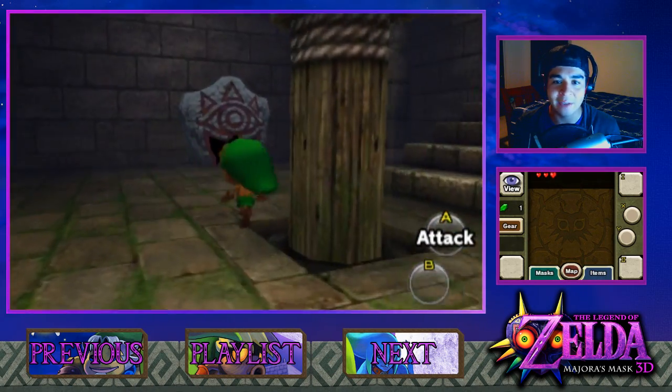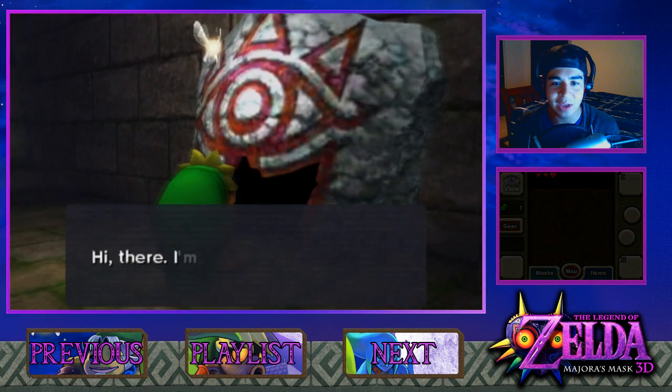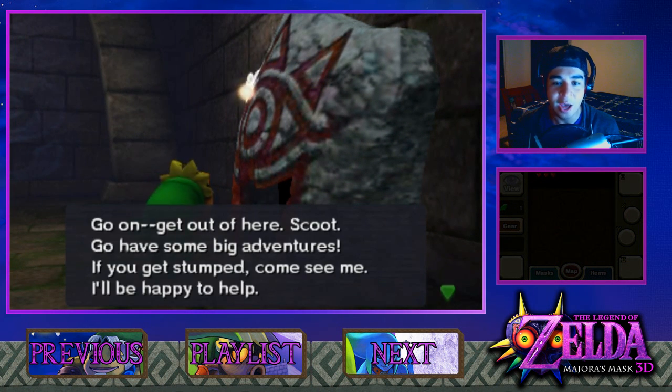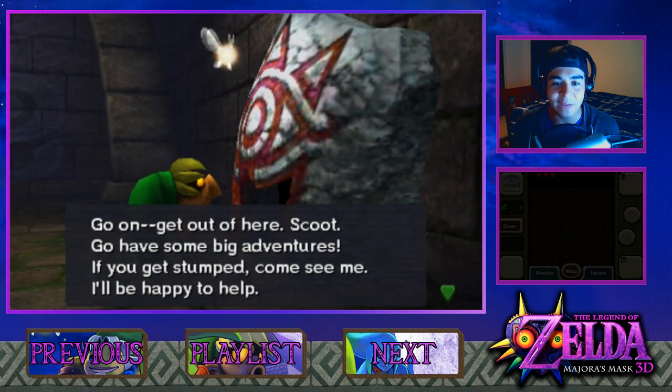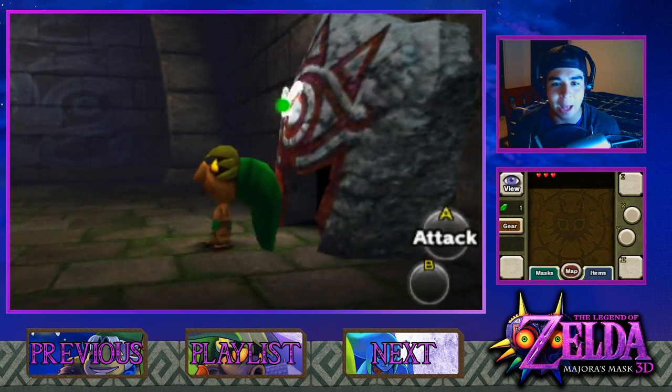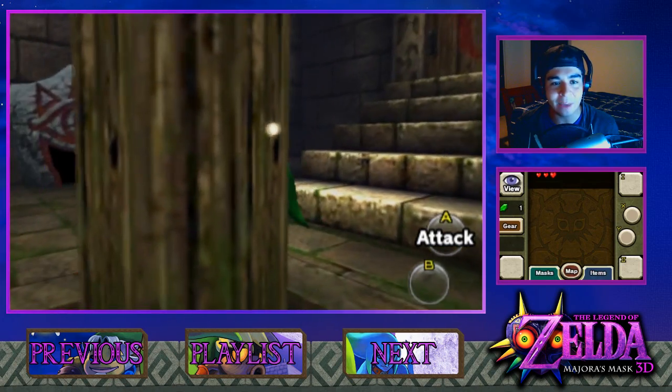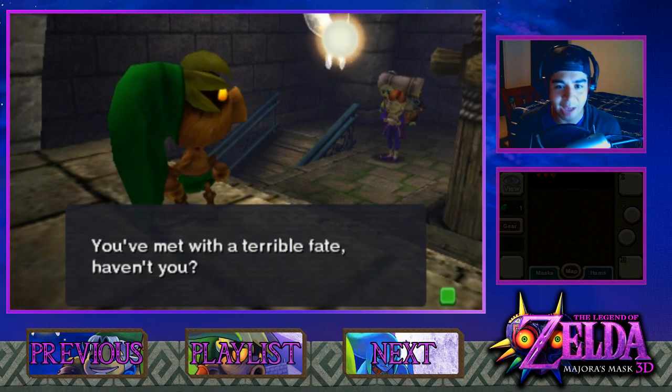It seems like we have arrived — whoa, what the heck?! When did they add this? 'Hi there, I'm a Sheikah Stone. Too soon, kid — way too soon. Your journey's barely even started. Go on, get out of here! If you get stumped, come see me — I'll be happy to help.' That's pretty neat — they just added that, they didn't have that before. What do you say we make our way outside?